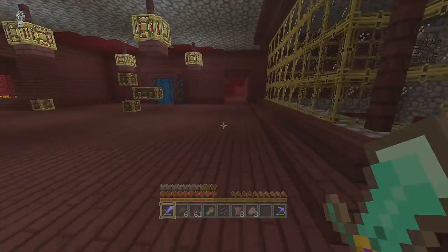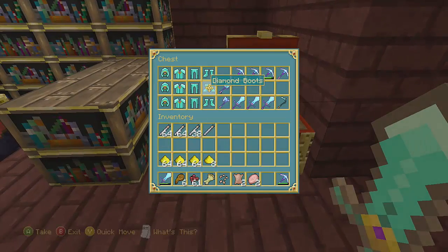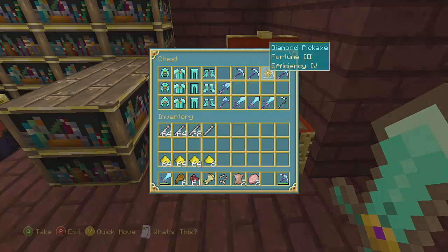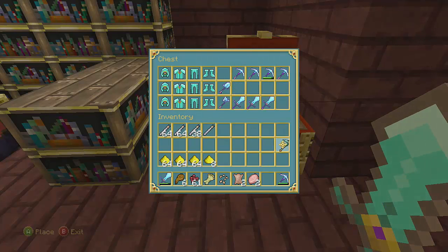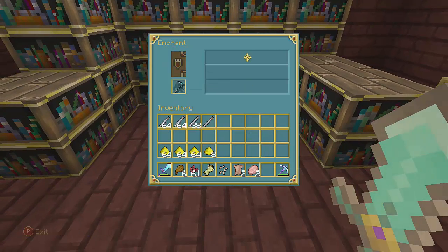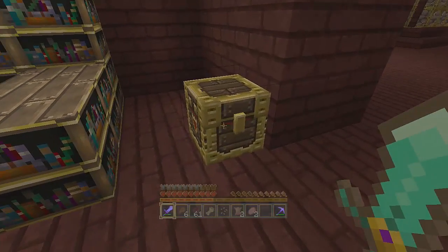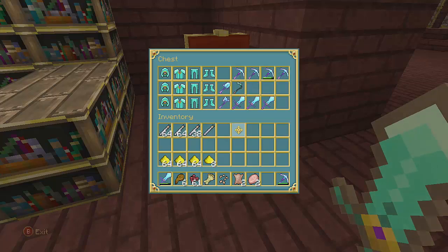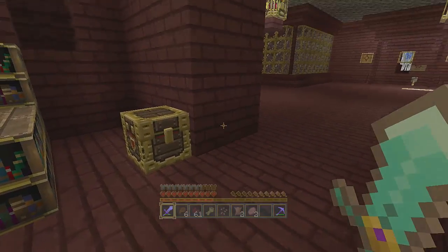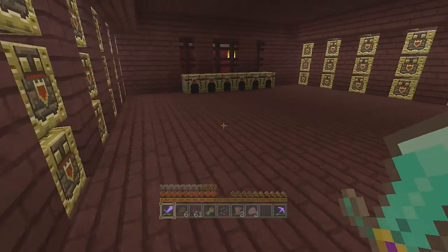I've been doing lots of enchantments so we're doing pretty good on enchanting. I showed you my picks last time. Did you know you cannot enchant a hoe? I think this is dumb — everybody should have an enchanted hoe. You can't enchant it — it's a tool just like anything else. Even though it has limited purpose you should still be able to get at least some kind of enchantment on there. Everybody likes a good strong hoe, something that doesn't break down.